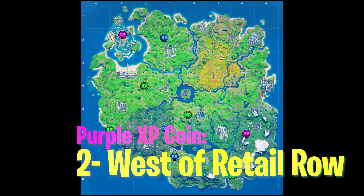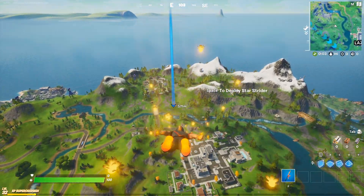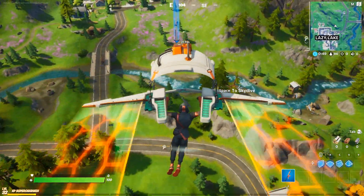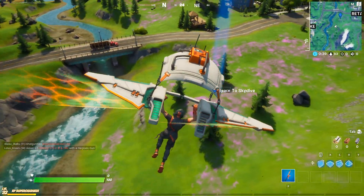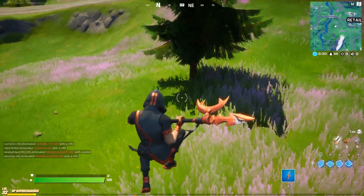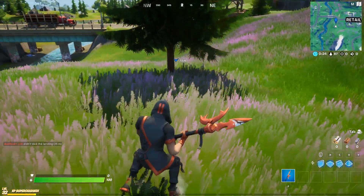Moving on to the second purple XP coin — it is located to the west of Retail Row. Once you come near Retail Row, there is a bridge over here, and next to the bridge in between, you'll find four trees. This is the exact spot you want to come to, and the coin should be on this tree right here, as shown in the photo. This is your second purple XP coin.